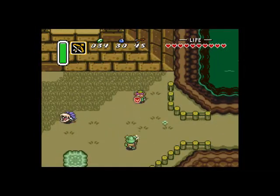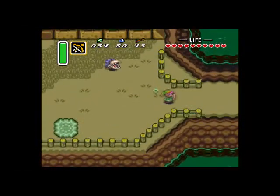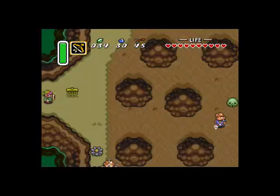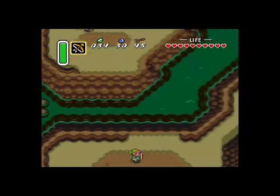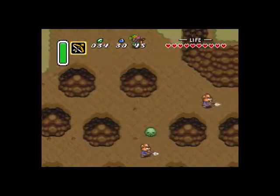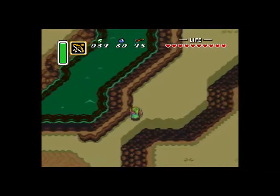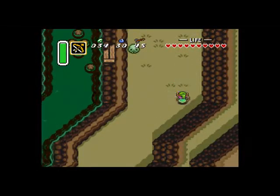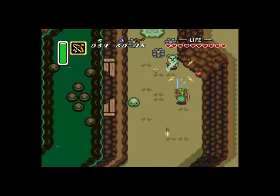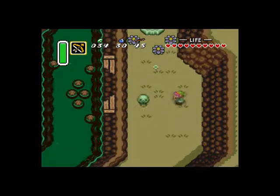Let's beat these enemies. Notice the dark world aesthetic — it's kind of prehistoric-like. You see dinosaurs and pig enemies, a lot of weird enemies. We also want to farm for some rupees here as well.